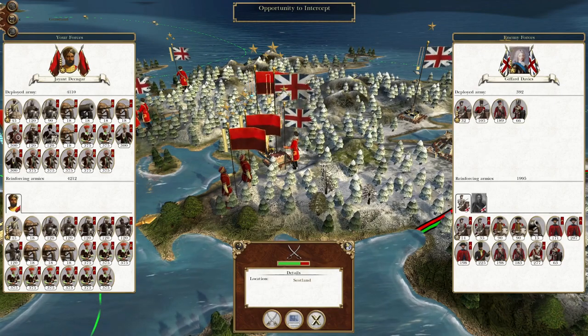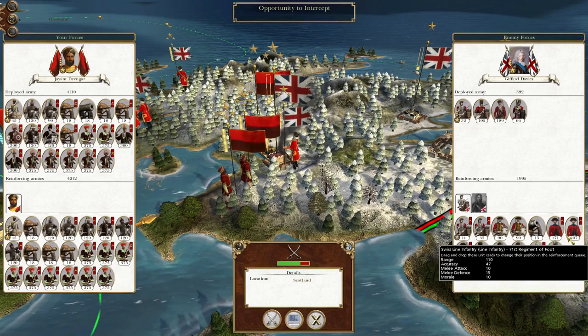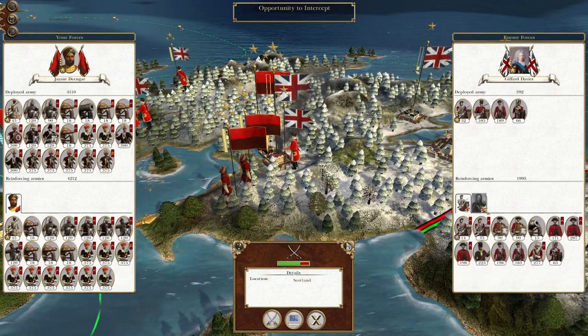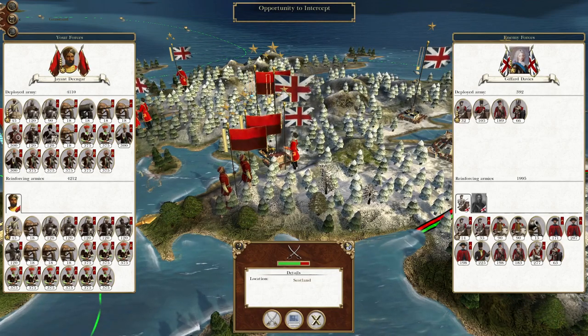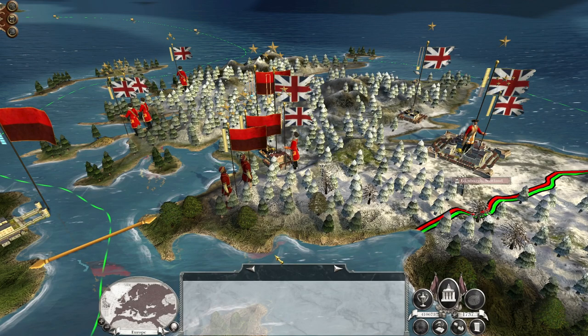We have an opportunity here to do a lot of damage to a couple of armies in the field, as well as potentially one of their garrison units. But the enemy does not march against us in great numbers - for whatever reason they have dispersed to the Highlands. So let us destroy their armies in the field and effectively march on towards Edinburgh.